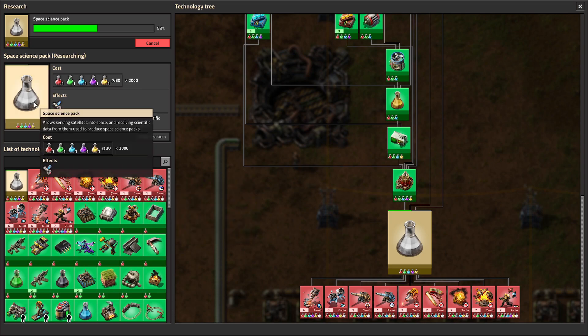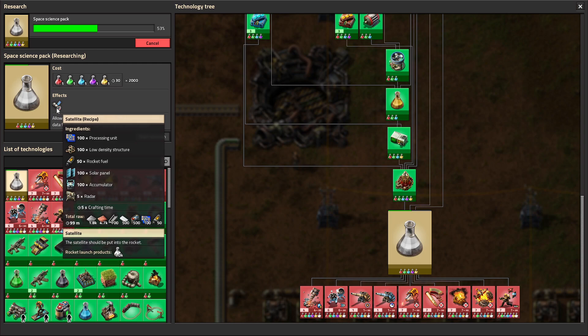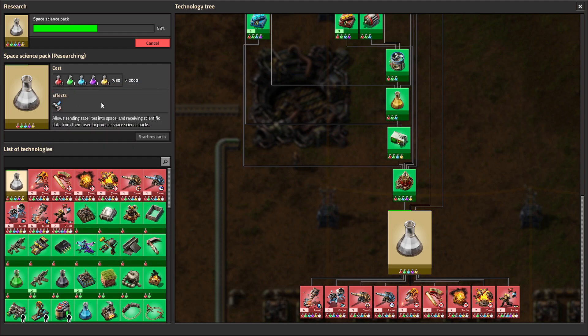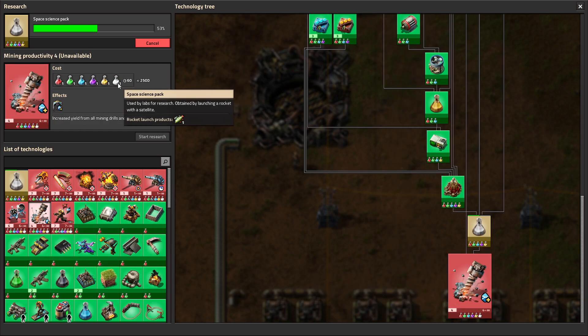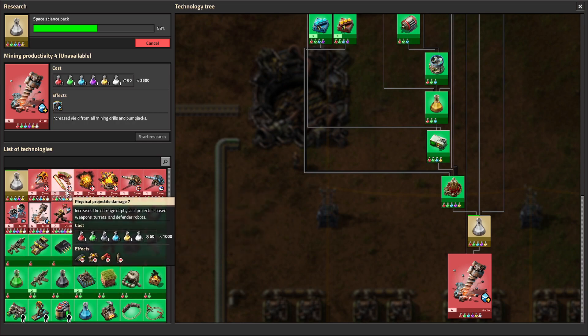We're currently working on Space Science Pack — this is the very last one. It's going to let us get the satellite, which is not required to launch, but if you launch a rocket with a satellite, you actually get a thousand Space Science Packs back. That's how you get that final Science Pack. This is primarily for going past just launching the rocket and doing a megafactory approach, because then you have all of these infinite techs which require the Space Science Pack. It's more and more expensive with each one, but there is no limit to how much you can improve them.